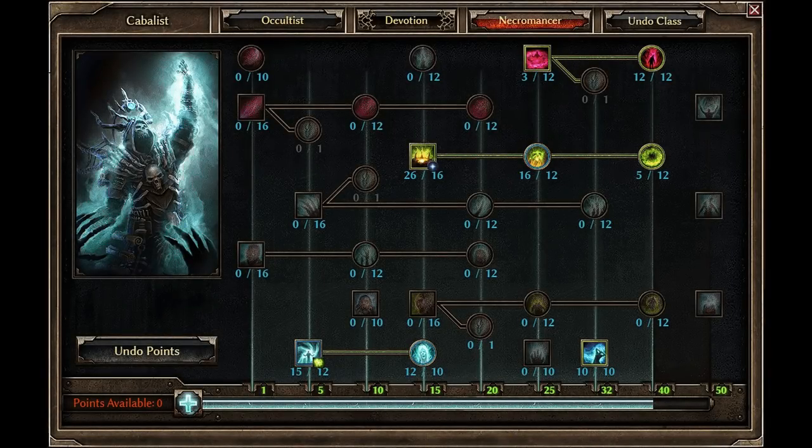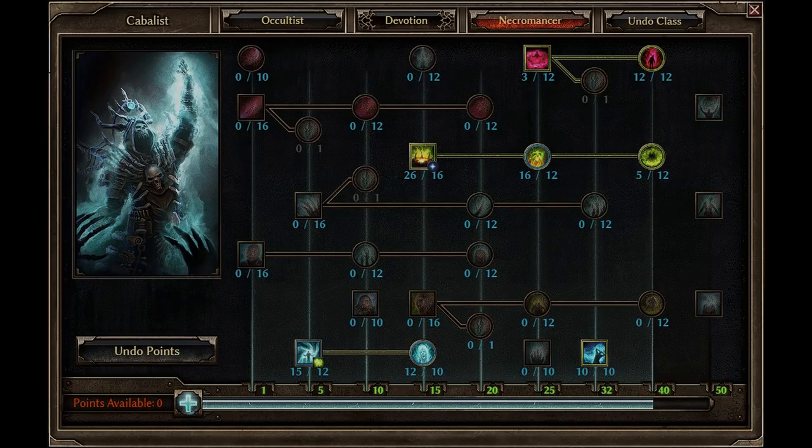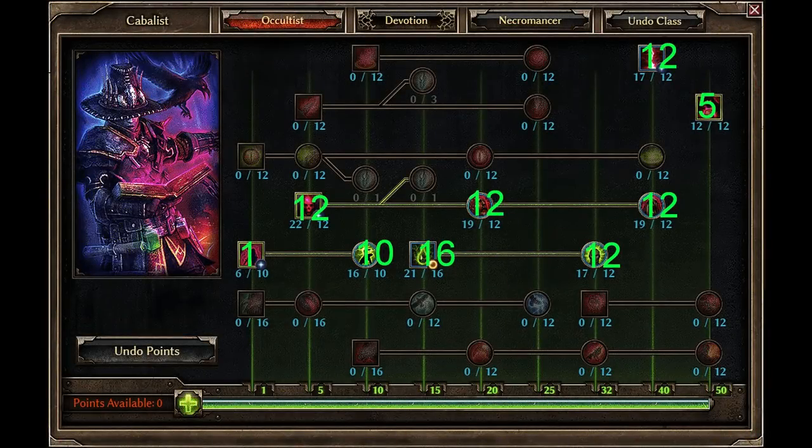For attributes, I put 22 points into Spirit, 14 into Cunning, and 72 into Physique. Here are a couple pictures to illustrate how I spent my skill points.